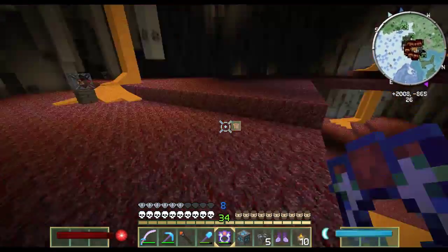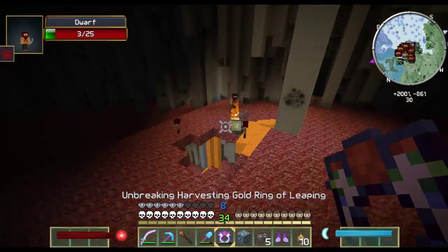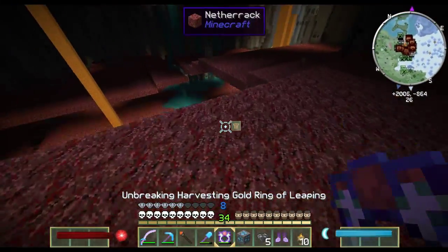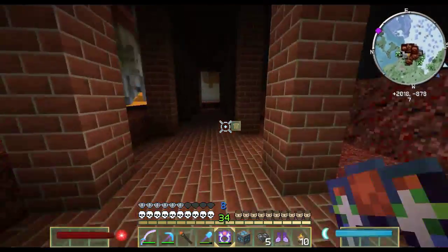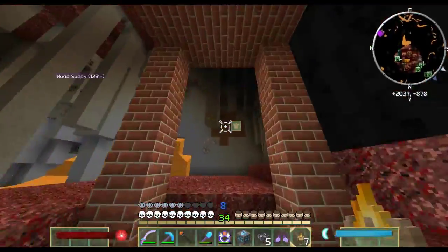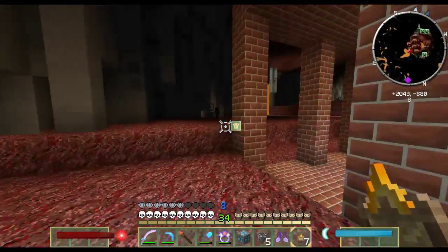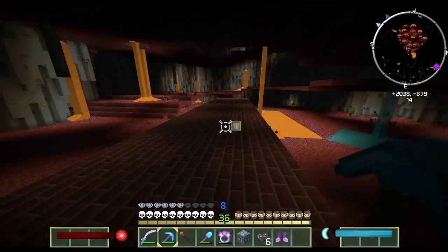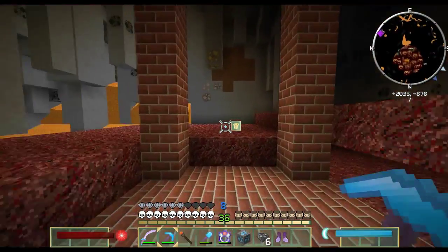Let's fall down to the bottom. There we go. Ooh, brick. This looks fancy. This looks like the right way. Where am I going? What's supposed to be over here? There's a lava pool. So apparently this is supposed to lead on to like another dungeon over this way, but it didn't really spawn right.